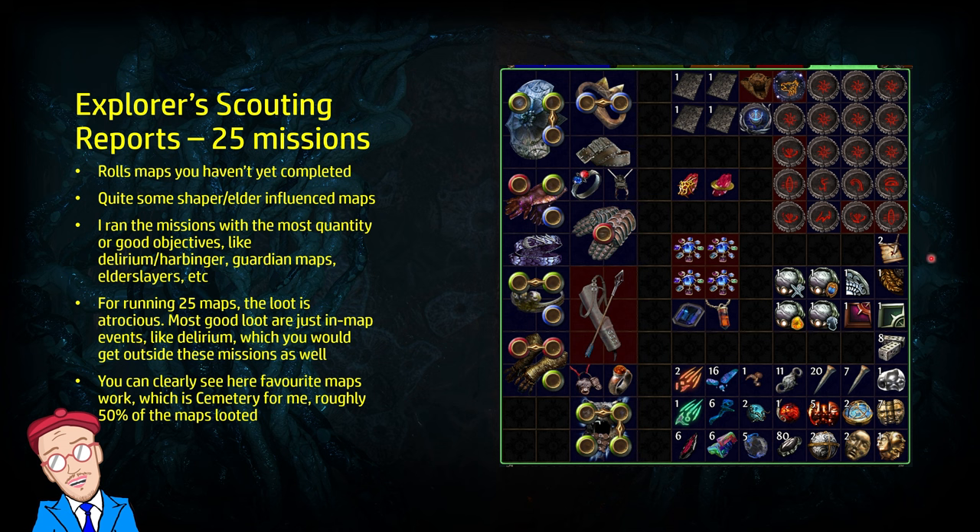Here's an overview of the loot from 25 maps — it's pretty bad. In the currency section: I got one Exalt, which is not too shabby, but just seven Chaos and some regular currency. I popped a few Deliriums and got 80 splinters out of that, which is worth something. Some random uniques dropped from unique maps — for example this shield is from the Twilight Temple. Some divination cards but nothing special. A whole bunch of maps, and you can clearly see cemetery maps are favored — at least half the map drops are cemetery, proving the map favoring system is working.